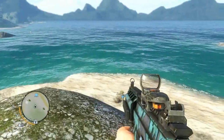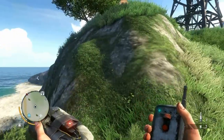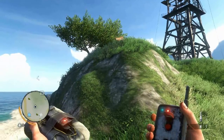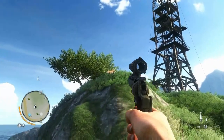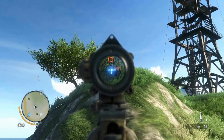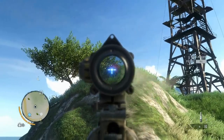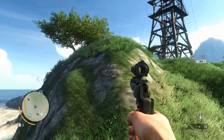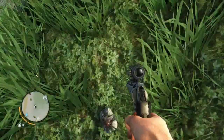I found out the best way to get red tigers is by using C4. So let's throw it. Come on, come down here, come after me. He's not going to come after me. Let's use this then. One, two, three, four. Only four shots? Wow, that is surprising.